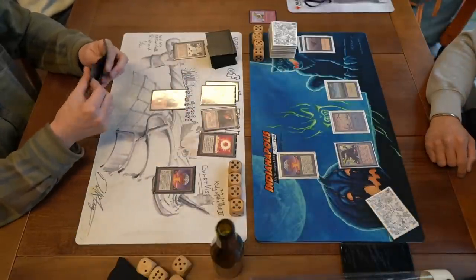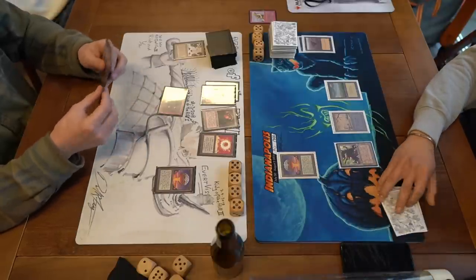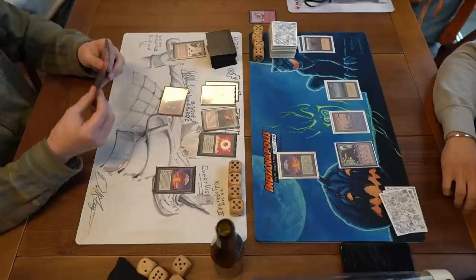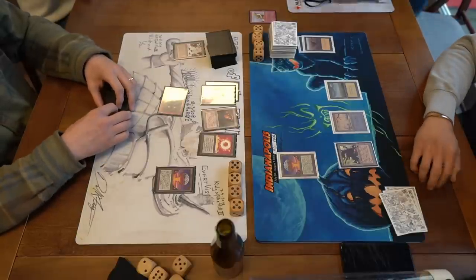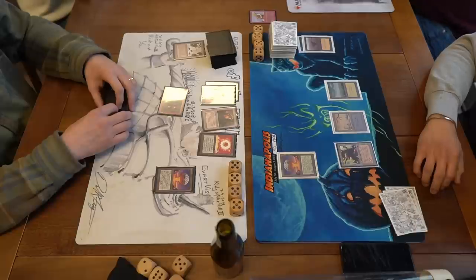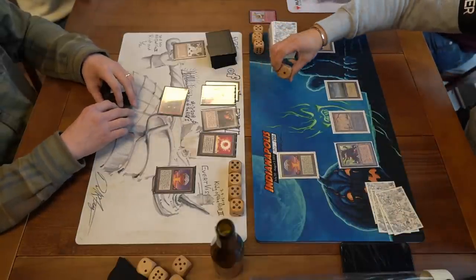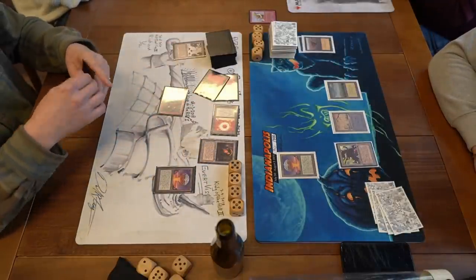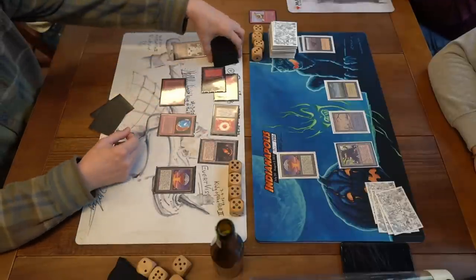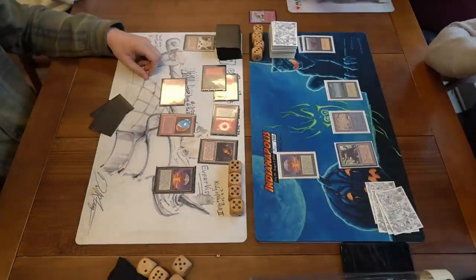Jimmy taking his time drawing and plays a Plains then a Pasture. David finds a land — it seems a second Mountain. He's got enough mana to play a Trike for example. He attacks with one and this is so annoying with ATOG because if you're Jimmy you think 'I'll animate the factory and block' but David will probably feed the Sol Ring to kill the factory. Jimmy is on red mana too so there's danger animating it. He just takes the one damage — a good decision. Then David taps four for a Roc Axe and passes the turn.